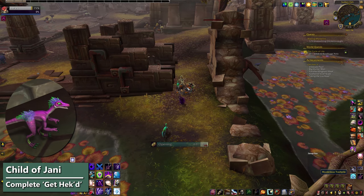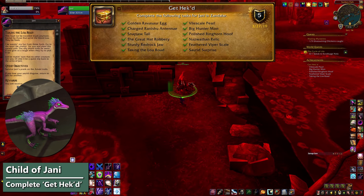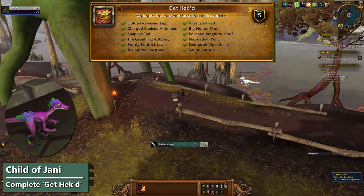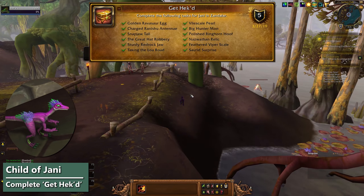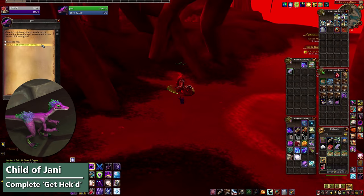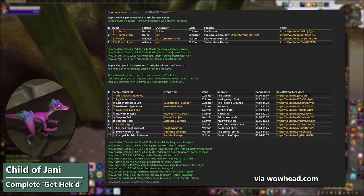For the third unlock, you'll need to do an achievement. Complete Get Hecht to unlock the Child of Johnny on the vendor. The short version is: unlock Johnny and then either do the quests or turn in items at the 12 mysterious trash piles across Zoldazar. For the long version with actually useful details, there is a written guide in a Wowhead comment by Varen that I'll link down below. The Child of Johnny will appear on the vendor for the character that completed the achievement.